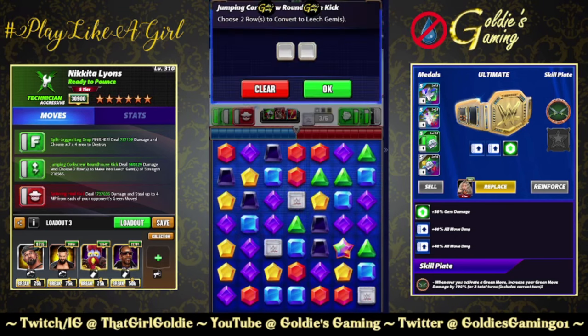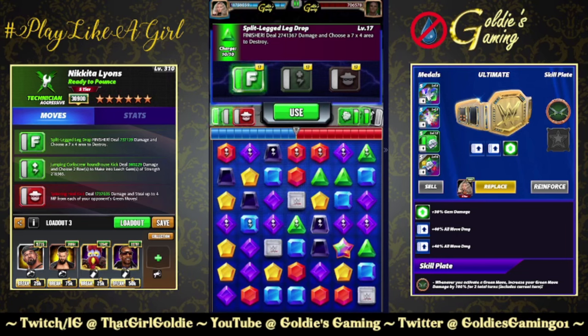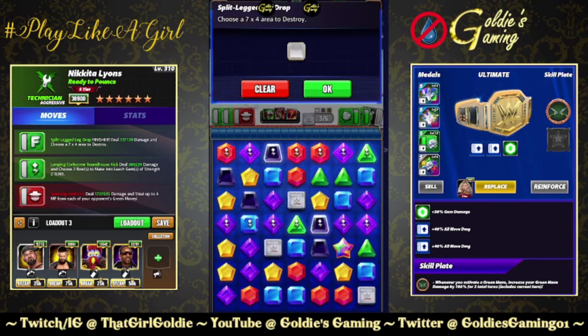We got a lot of red gems — in hindsight the NWO plate would have been nice here. I want to catch those green gems. Then 2.7 on the finisher, which is still not horrible at all. Leech gems heal ourselves and do some extra damage. Low-key want her to kick out — yes! No sell it, no sell it! Wonderful, wonderful, wonderful — what a great day. 1.5 on the finisher and she's done.